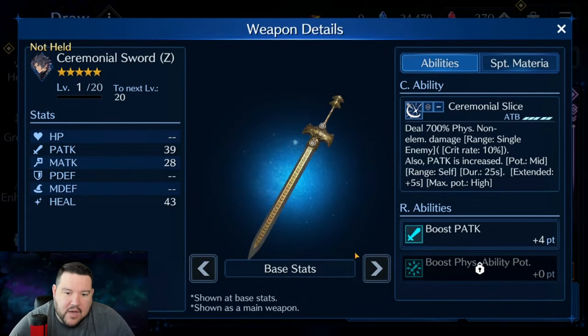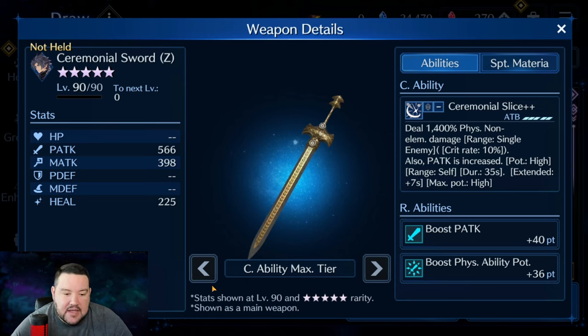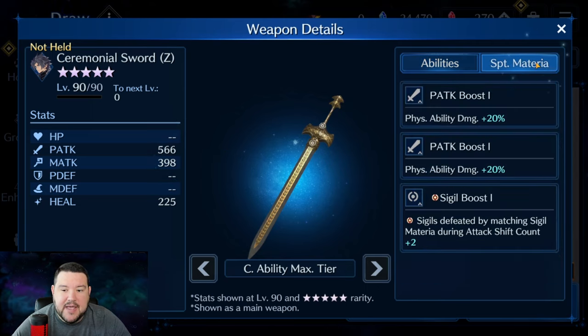Let's look at the Ceremonial Sword. Wow, this is a really really good weapon for Zach. At OB10 you're looking at 1400 physical non-elemental damage, plus a physical attack increase of 35 seconds to self at potency five — and you only have to get it to OB6 to have that. Maxing out at 36 physical ability potency and 40 attack. Pretty good attack stats, plus physical and circle sigil boost.